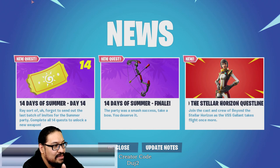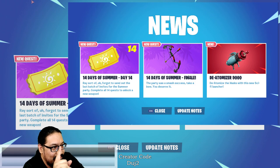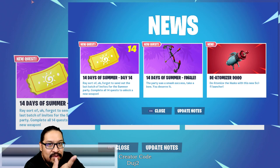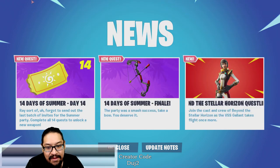Over there at the end it says 'Beyond the Stellar Horizon' quest — that wasn't there earlier this morning when the last 14 Days of Summer appeared. I was actually able to get a screenshot of it before it went away. This was our new splash screen that appeared this morning, and if you check over there in the corner, it says 'The Atomizer 9000' — atomize the husks with this new sci-fi launcher. It says 'new' on it, it should say 'coming soon.' I'm thinking that tonight or very soon when the day resets we are going to see this splash screen return, or maybe it won't show up until Wednesday.